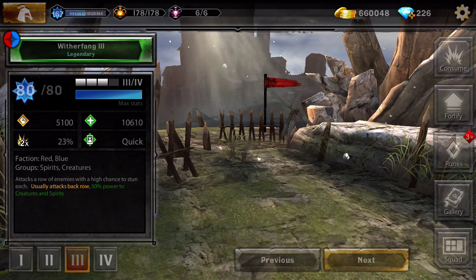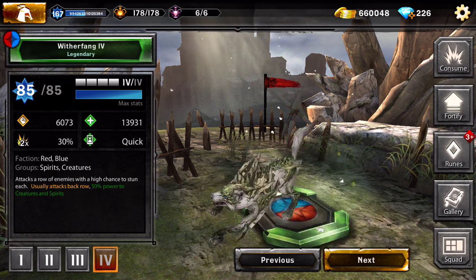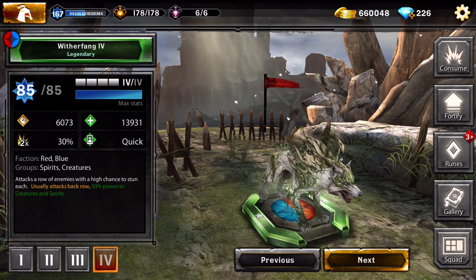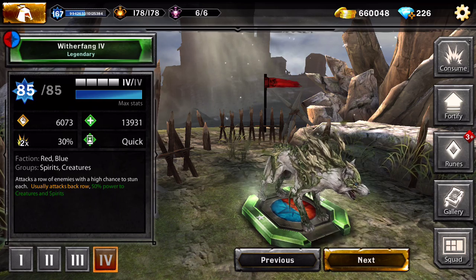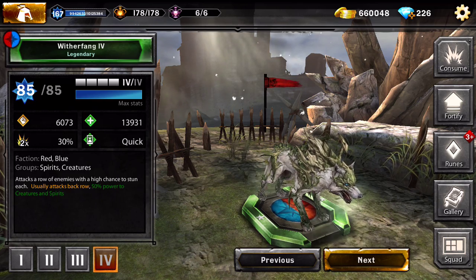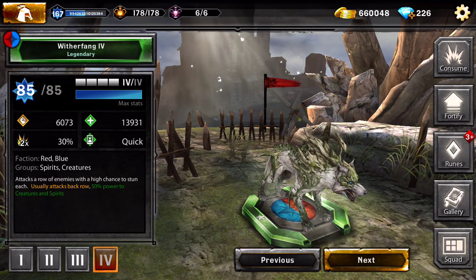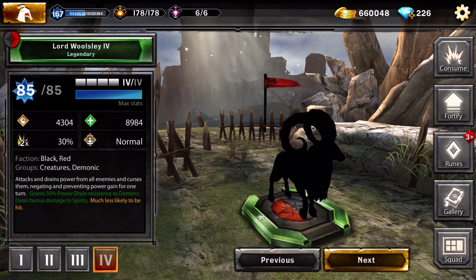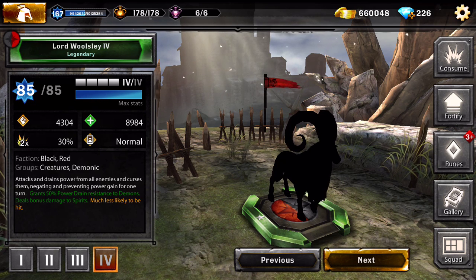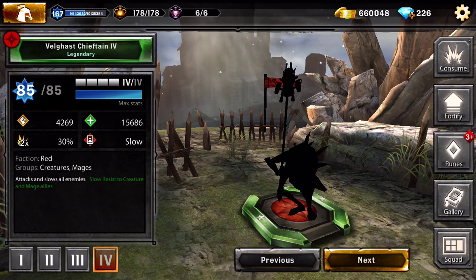Window Fang - I really wanted this one and I got him. He got an upgraded look in tier 4. He attacks a row of enemies with a high chance to stun - he goes first and usually targets the back row with a big chance to stun. He gives 50% power to creatures and spirits. There are a lot of creatures in this game.